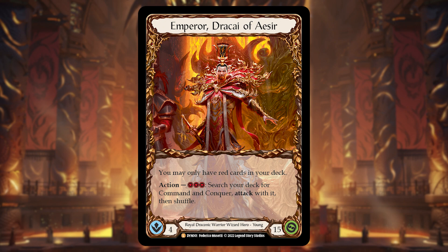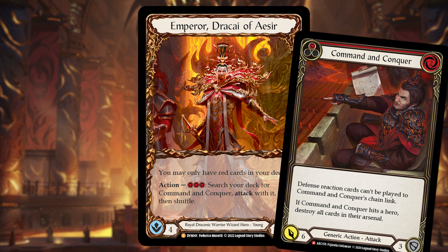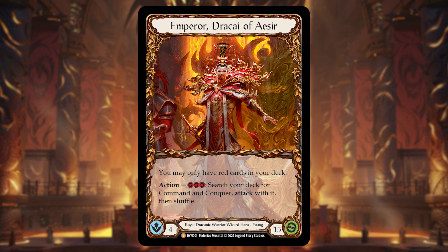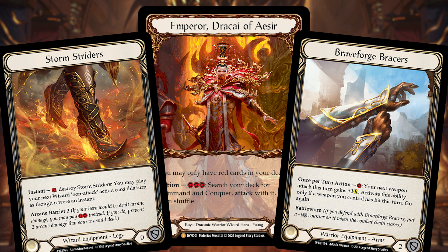His ability is pretty strong: you can pay three, search your deck for a Command and Conquer, attack with it, and then shuffle it back. Command and Conquer is a really good card, and in blitz this is going to be a very strong effect going second, as you don't have a restriction on your hand size. Assuming your opponent arsenals on their turn one, this immediately pressures their arsenal, so it's a pretty good effect.